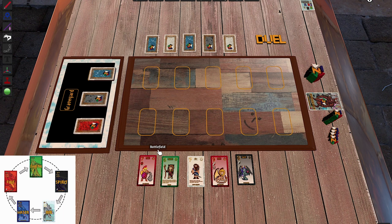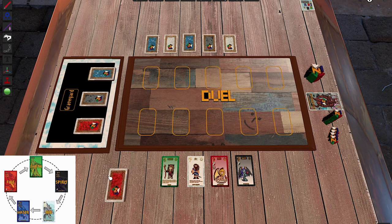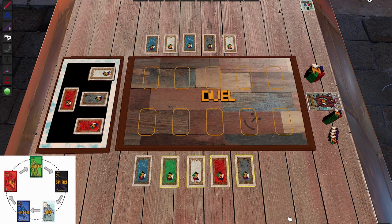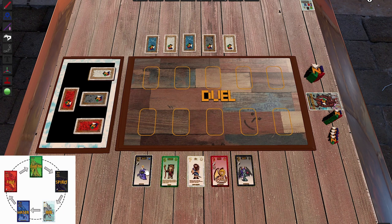Now let me remind you of the other options on your turn. One option is to discard one card and take a new one from one of the stacks. To show you this, I'll put away my strong Gladiator Fire card. I can see there's a Water card available, and if I get it I'll have a rainbow hand — Water, Earth, Air, Fire, and Spirit — five different elements.